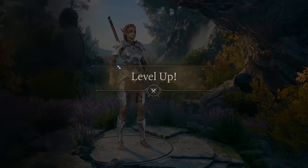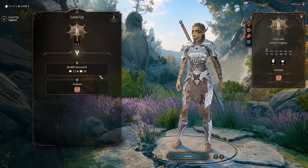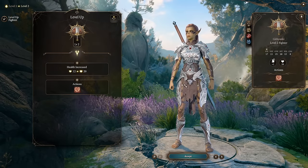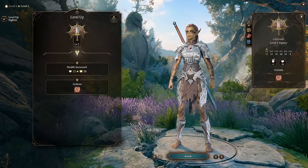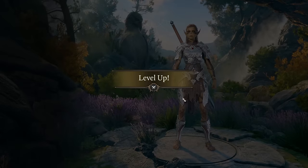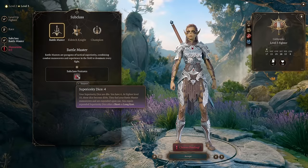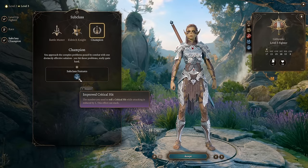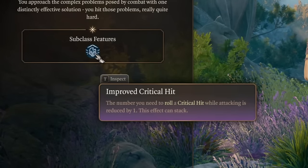Lae'zel is a fairly easy character to play, much like Karlach — she's a fighter, so there aren't too many choices. Level 2: you get Action Surge, which gives you an extra action for the turn — treat it as an extra attack when needed. Use it once per rest. Level 3: pick your fighter subclass. For easy play, go with Champion. Champion gives Improved Critical Hit, reducing the number you need to roll for a critical hit by 1. This effect can stack.